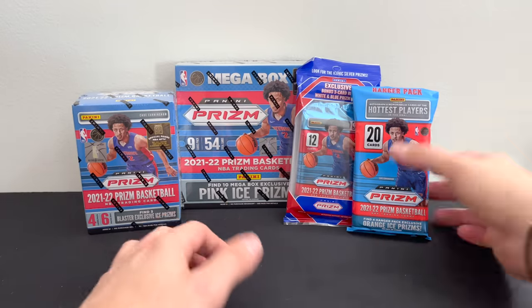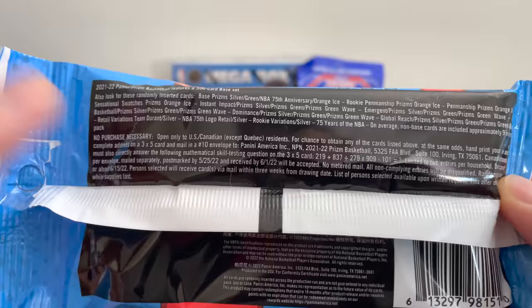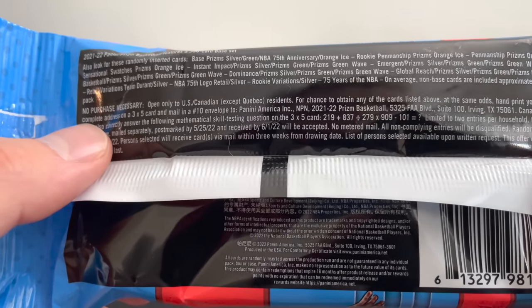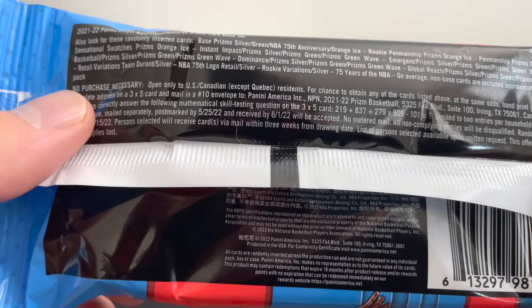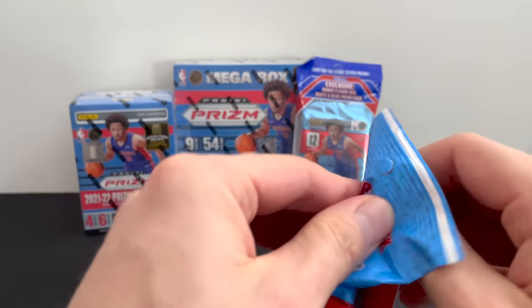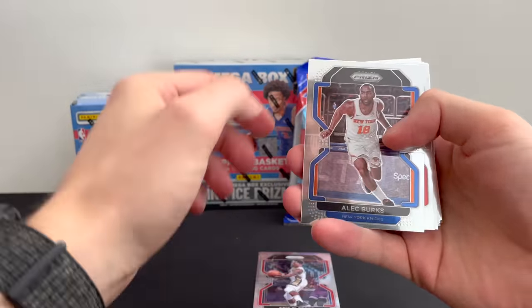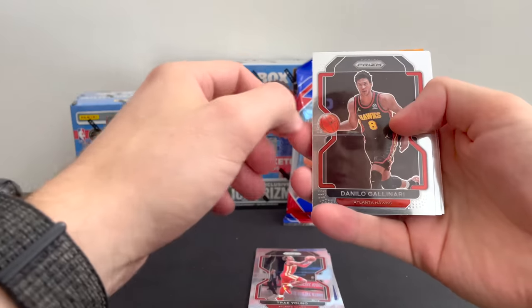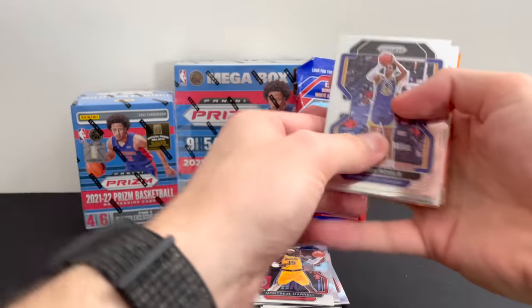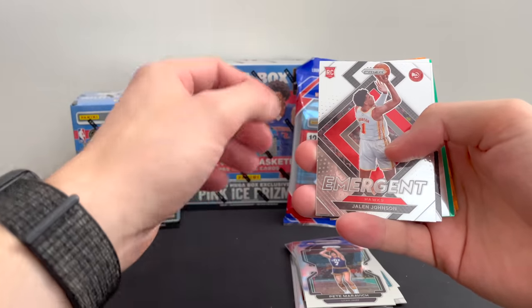Let's get started with the hanger pack. Pretty much all of them are going to be very similar as far as what you can get. Starting off: Eric Bledsoe, Alec Burks, Trae Young, Danilo, Malachi Flynn, Joel Embiid, Raul, Jordan Poole. We've got kind of a lot of cards to go through today. Got a rookie emergent — Jalen Johnson. Have a Paul George dominance.